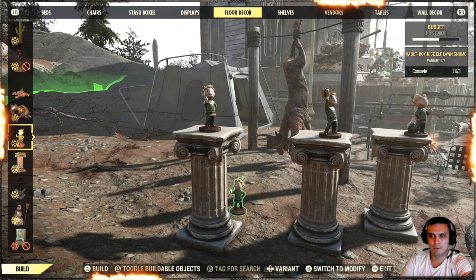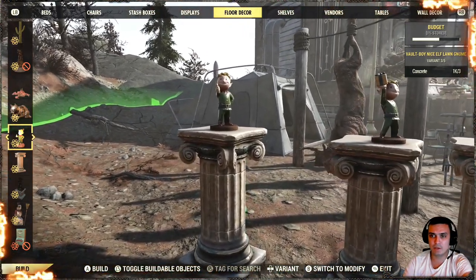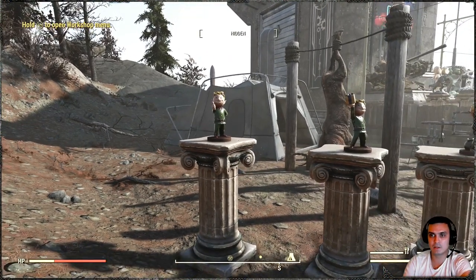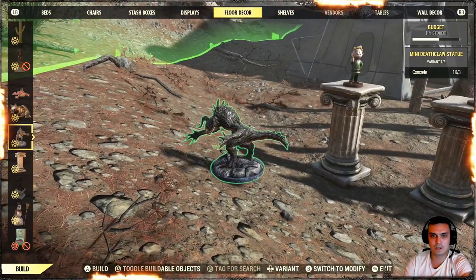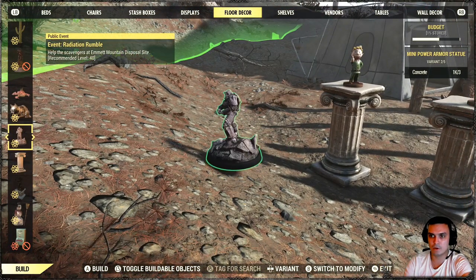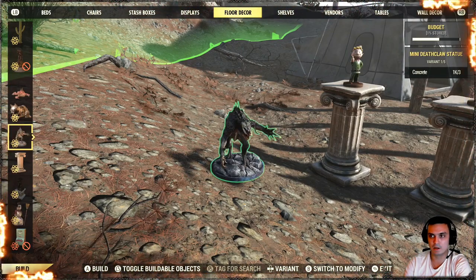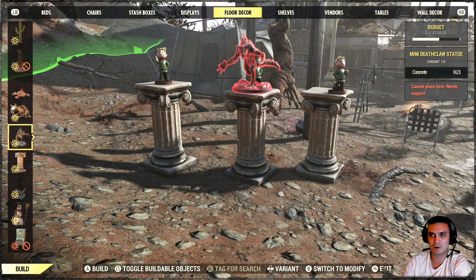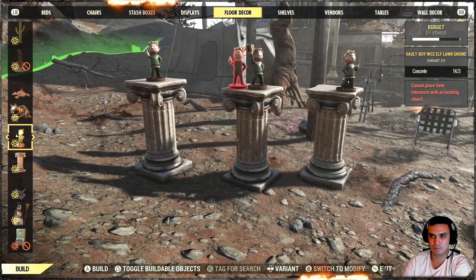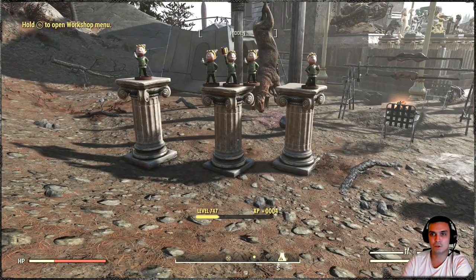The final item within this bundle is the Volt-Boy Elf Lawn Gnome. There are actually three variants. Let me show you where the location is, then I'll use photo mode to show you. If you own the Deathclaw Statue or the Power Armor Statue, it's in the same section. You'll need to scroll to the right and you'll find all three versions. Unlike those statues, these gnomes don't stick with the classical column limit, so you can build as many as you want. Let me use photo mode to show you how they look.